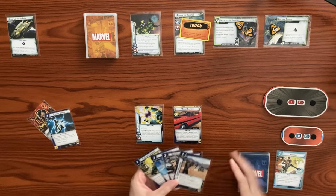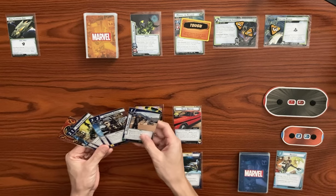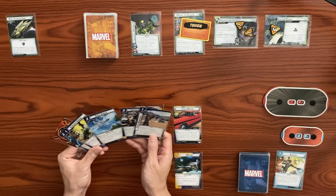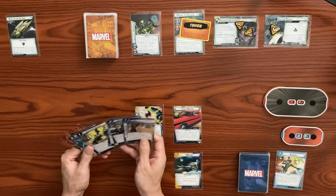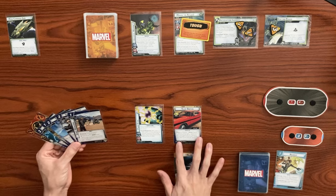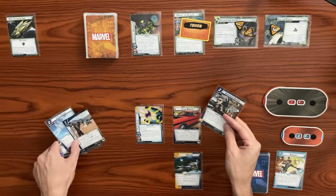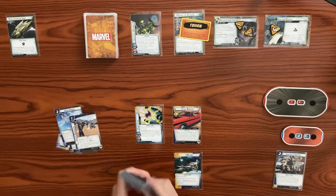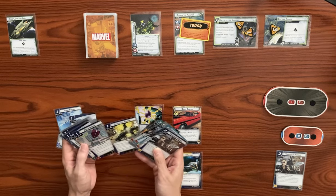We did not get any allies, so this could be really bad. We got Expert Marksman, which is our resource generator, and we can also remove threat. Let's use our Weapon of Choice as an action — spend one resource of any type. Let's use the resource right here to search our deck and discard pile for Hawkeye's Bow and add it to our hand. We're going to look through here for our bow. We have tons of allies, but unfortunately I did not get any out.